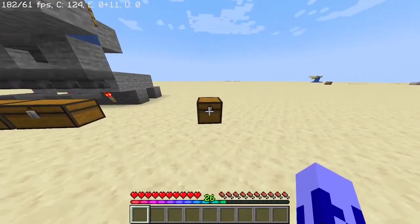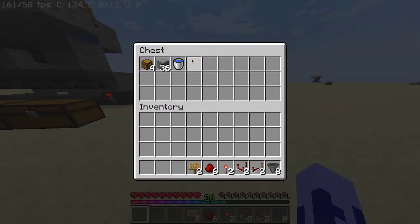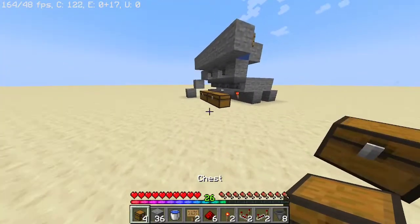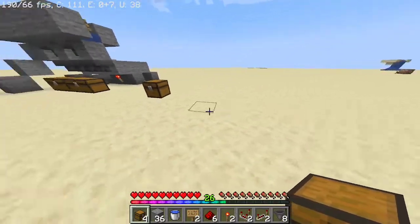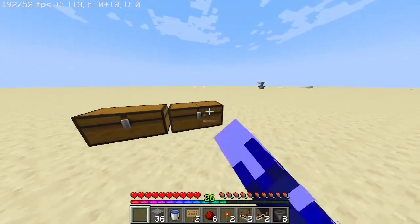So, here we are. All the items are in here that you will need for this tutorial, so just go grab the items and then come back when you finish. Now that you have all your items, place two double chests where you want to put your double chests.